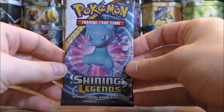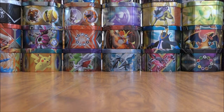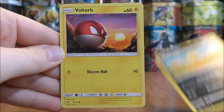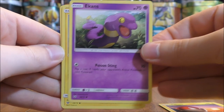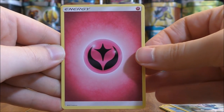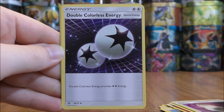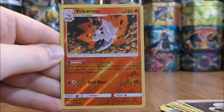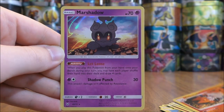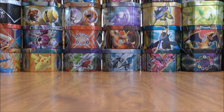Probably my favorite cover artwork of the packs is the Mew. Pack four starts with Scraggy, Voltorb, Ekans, Pikachu, Totodile, Fairy Type Energy, Venusaur, Switch, Double Colorless Energy, a Reverse Holo Volcarona uncommon, and the rare is a Marshadow. I do like the holo pattern on these cards — it reminds me of the holo pattern from Burning Shadows.